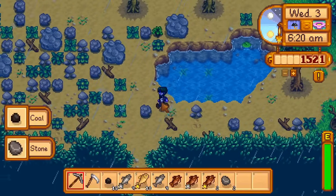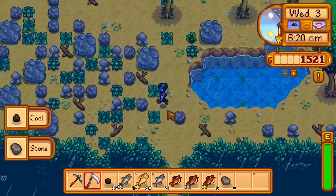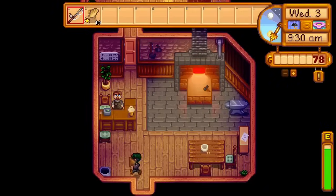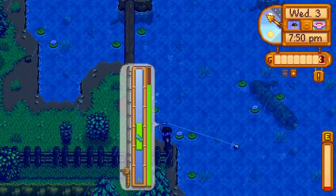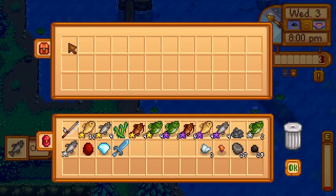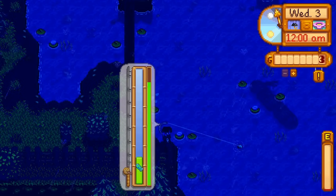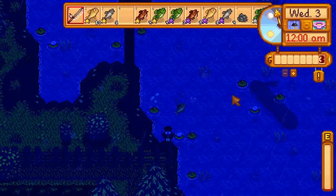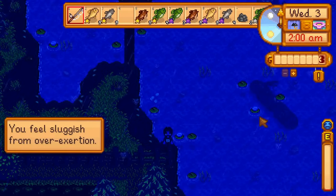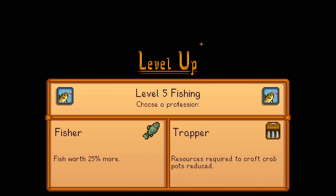Day 3 of Spring. I mine more stones for XP, then go to Willy's shop to sell fish, buy the fiberglass rod and extra bait. Then I go to Clint and buy a single copper ore to craft a furnace tomorrow. The rest of the night is spent fishing at the lake. At 7:50pm, I get a diamond and Neptune's Glaive from a treasure chest — this run is blessed. When the clock hits midnight, I get two fire quartz from another treasure chest: one less item to get from the mines. By end of night I have 7,500g worth of fish and diamonds, then pass out getting level 4 and 5 fishing with the fishing profession so fish sell for more.